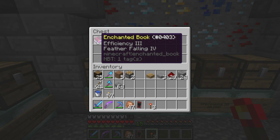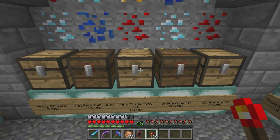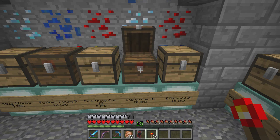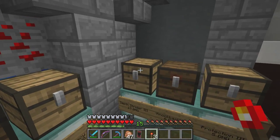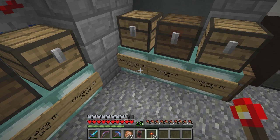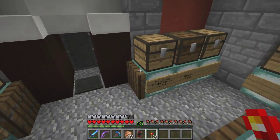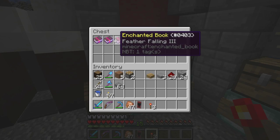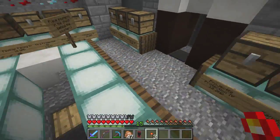Please don't rob us - we're gonna have to get the police on you. Maybe we need a police station here in town just to keep the peace. We got some feather falling, a fire protection three book, sharpness, smite books, feather falling for boots, efficiency four, depth strider for walking in water. There's knockback two and protection three - not the greatest. Also got projectile protection four and then some random books that aren't so great, so they're a little bit cheaper. Those signs aren't filled in yet but that will come with time.